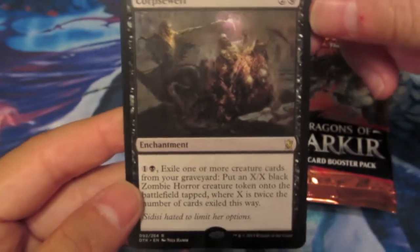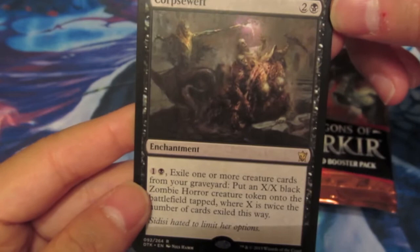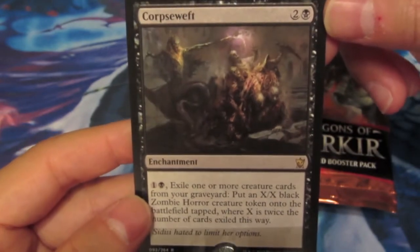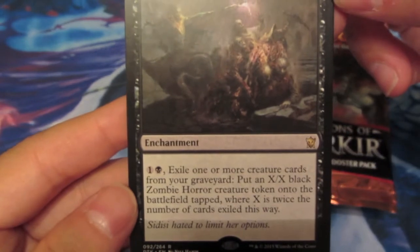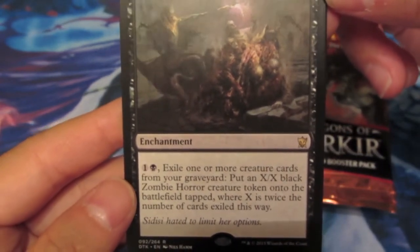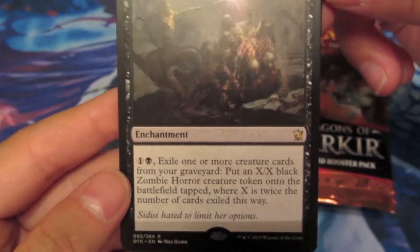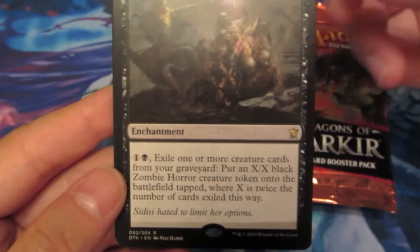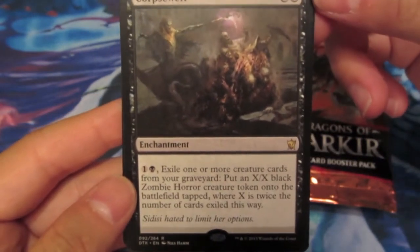The next one, from Dragons of Tarkir, is Corpse Weft - an enchantment for 3 mana. You pay 2 mana, exile 1 or more creature cards from your graveyard, and put an X/X black zombie creature token onto the battlefield tapped, where X is twice the number of cards exiled this way. So you'd have to have a pretty big graveyard to make this card worth it.